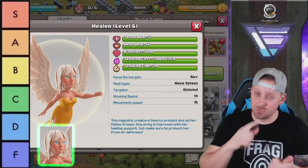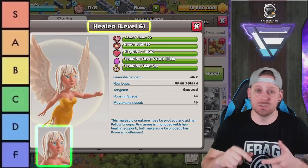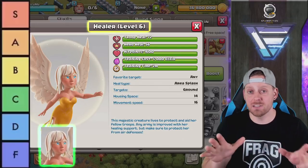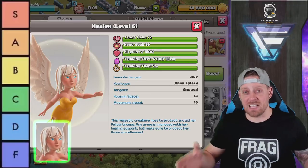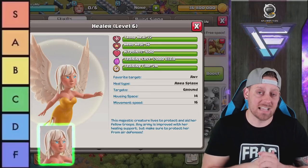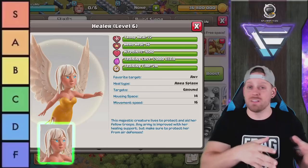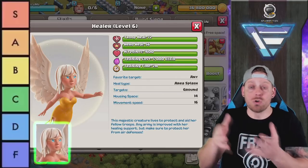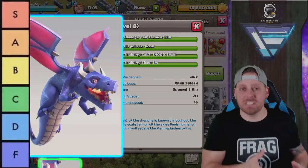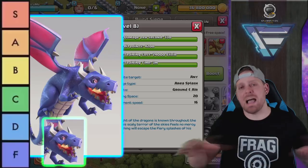The Healer alone is worthless, but throw her on top of a Queen and you have probably the best way to start many different strategies — you could do a Queen Walk, heal your Giants, or do a Warden Walk. Healers are essential to success, especially at the higher end. Without her, there's no Queen Walk. The Healer gets an S.